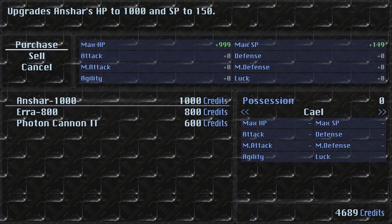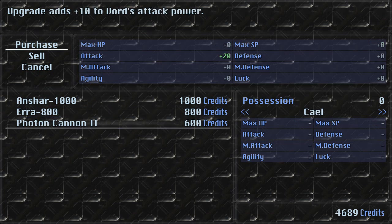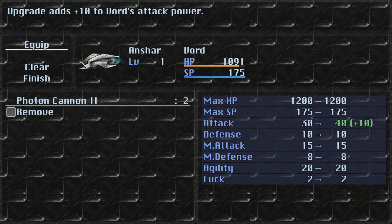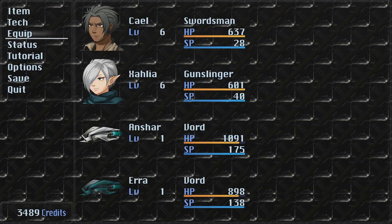I'm definitely not gonna worry about the armor parts — it's a good thing you can actually see the stats on the ship — because I already have better armor for them. However, I would like to get some photon cannons. These cannons are gonna be better, only by 10, but hey, it's still better than what we got before.